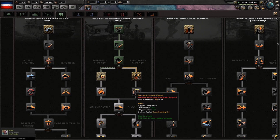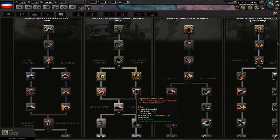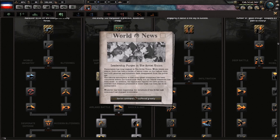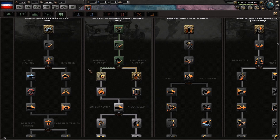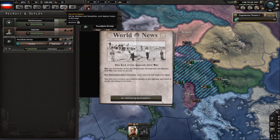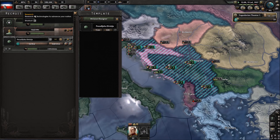I feel like the integrated is super good — the support companies get ten organization, and the ten organization for support companies is something I like. I don't actually think line infantry reconnaissance recovery rate of 0.2 is that good, but the ten percent soft attack for line artillery is one I like though.